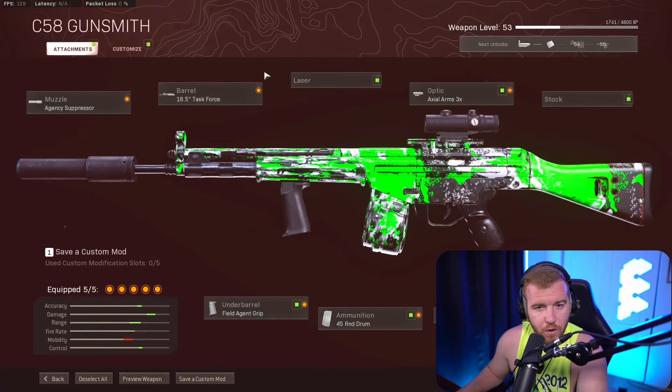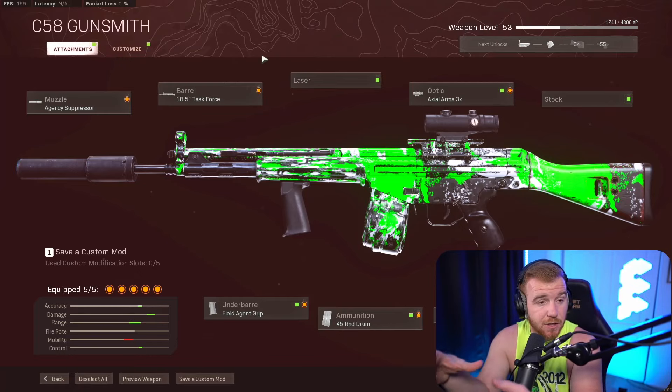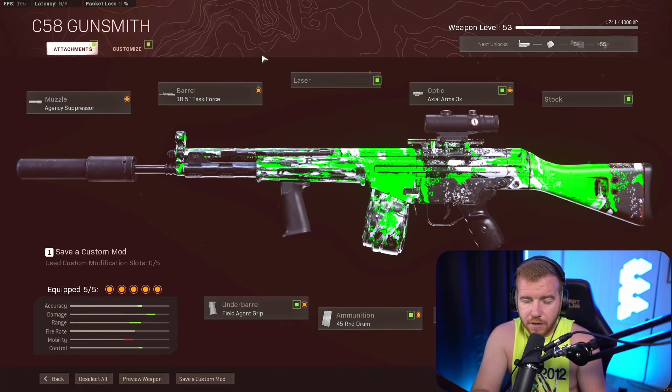TP's competitive loadout is the one we ran here to start with — this gun right here, the C58. So slept on right now, which apparently wasn't slept on to Raven because they actually just nerfed it and gave it more recoil. But they had to revert the patch, so we were playing on the reverted patch here — no nerf to the gun yet. There's gonna be a little bit more recoil on it.